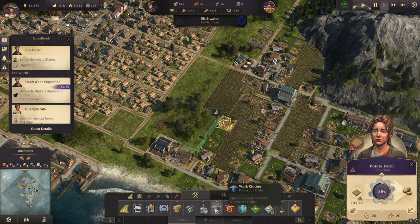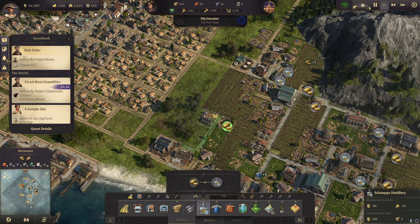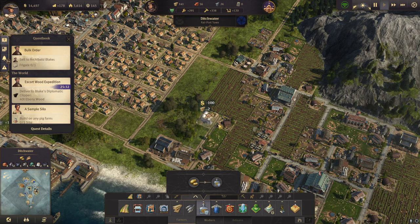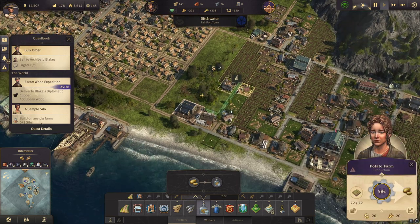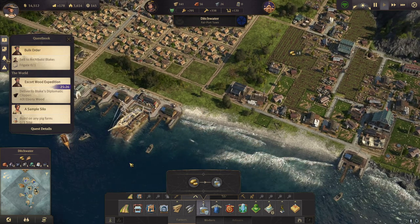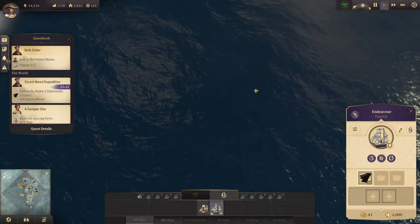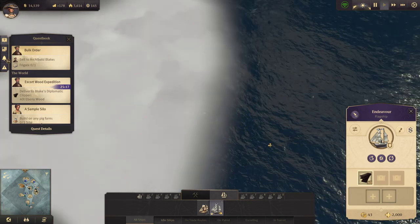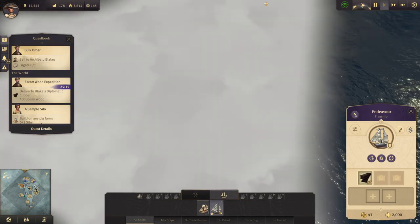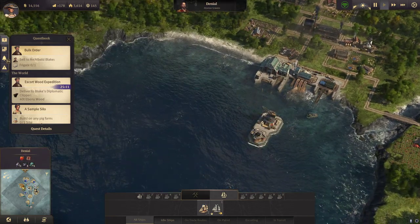Let's see — for the potato field we need one more schnapps distillery, so let's build that in there and have two more fields over here. Now hopefully that should be enough.